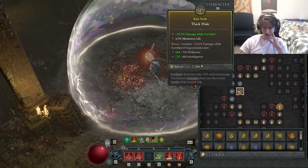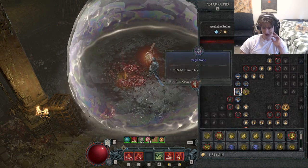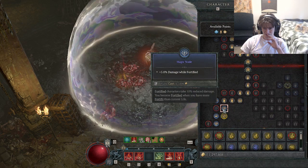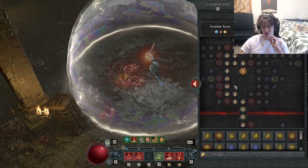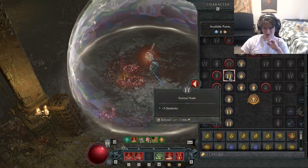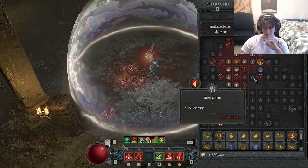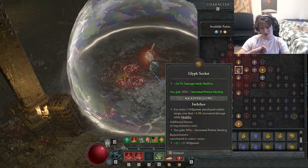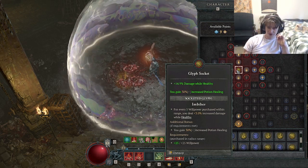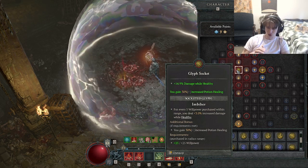Then come up here, get more max life — plus damage while fortified doesn't matter but the max life is nice. I'm finding a lot of free spots in my Paragon tree that I don't need. Currently I'm up here and I have the Imbiber as my third glyph socket. Every 5 willpower you get 3% increased damage while healthy — I don't really care about that, but the 30% increased potion healing is really nice. Combined with the other passive, you get 30% more healing below 50% health, so when you pop a potion below 50% it's very effective.